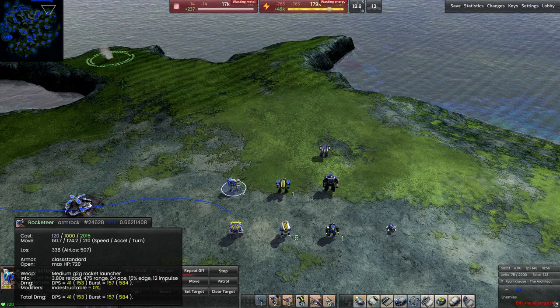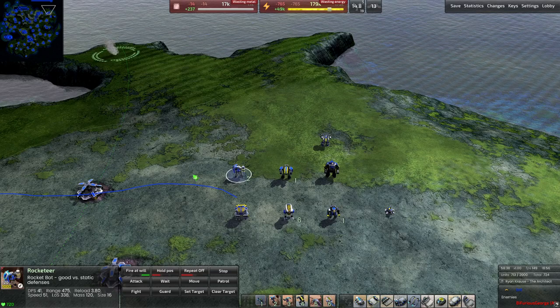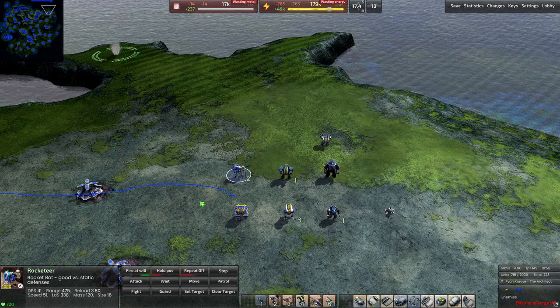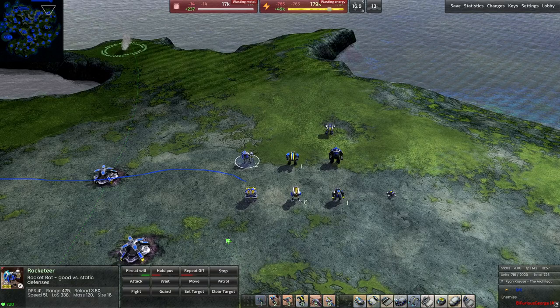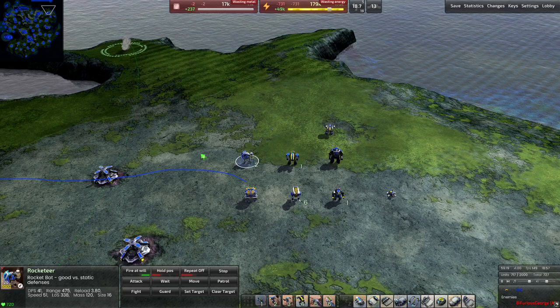The next unit is the Rocketeer, which has a red cross symbol indicating it's a ground skirmisher. You use it at the front lines to push back enemy forces. It's called a rocket bot — good versus static defense — with a large attack range of 475, the largest of any T1 unit. It's your siege option for T1 bots, good for breaking down light laser turrets, though it falls off against medium or T2 defenses.